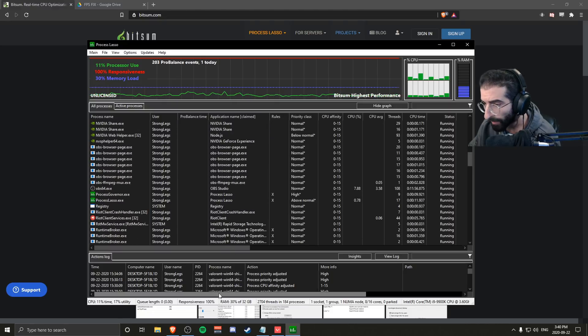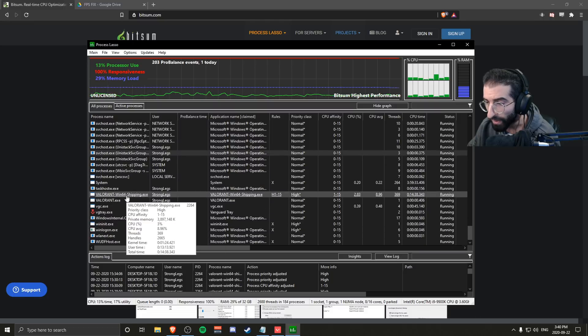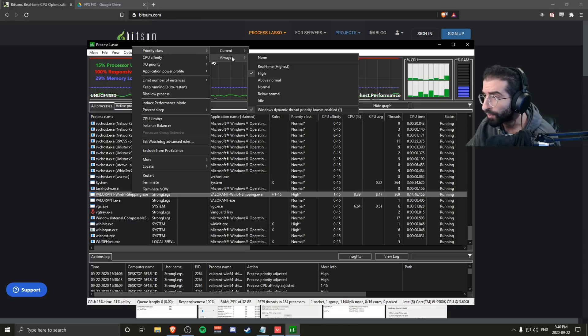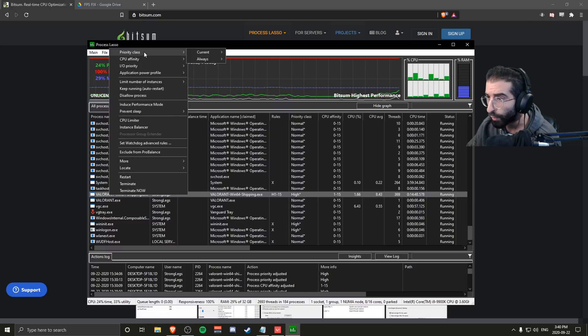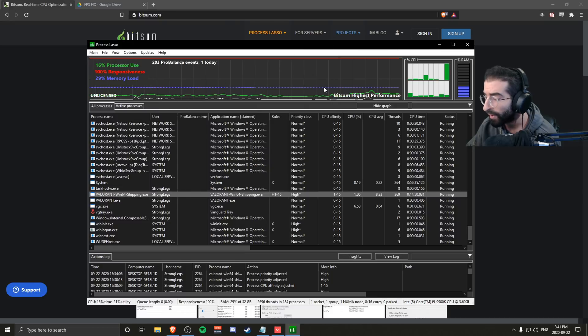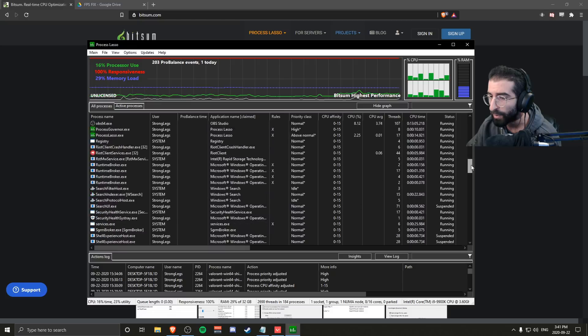Open your game, make sure Valorant is running. Scroll down to Valorant's Win64 Shipping — make sure it's the Win64 Shipping one. Right-click, go to CPU Affinity, go down to Always, and turn off CPU Zero. Make sure everything else is checked. I'd only recommend this for people with six or more cores. The reason you want CPU Zero off is because Windows and background processes run on CPU Zero, so separating the game from Windows will give you a serious performance increase and reduction in latency. Then right-click Win64 again, go to Priority Class, Always, and set it to High. Make sure Process Lasso runs in the background every time you start your computer — it uses almost no processing power.